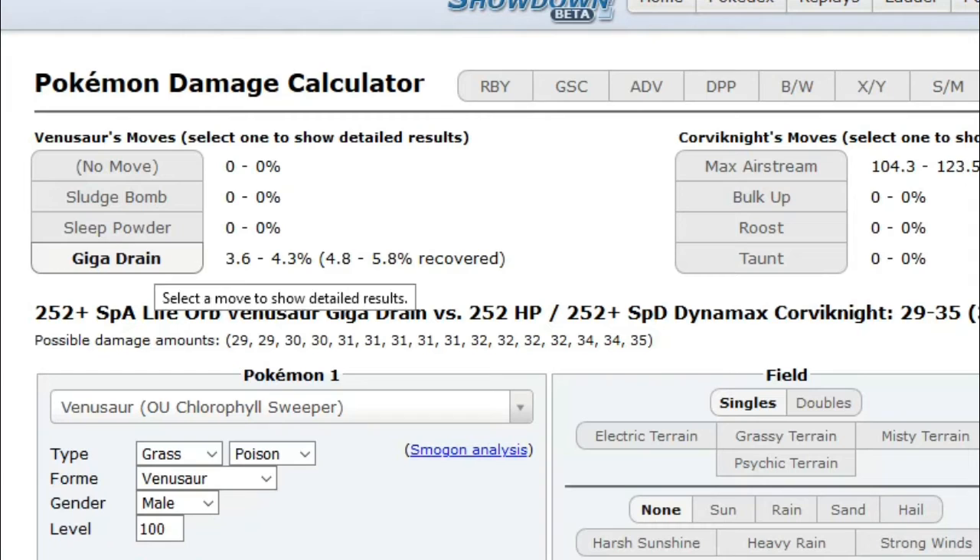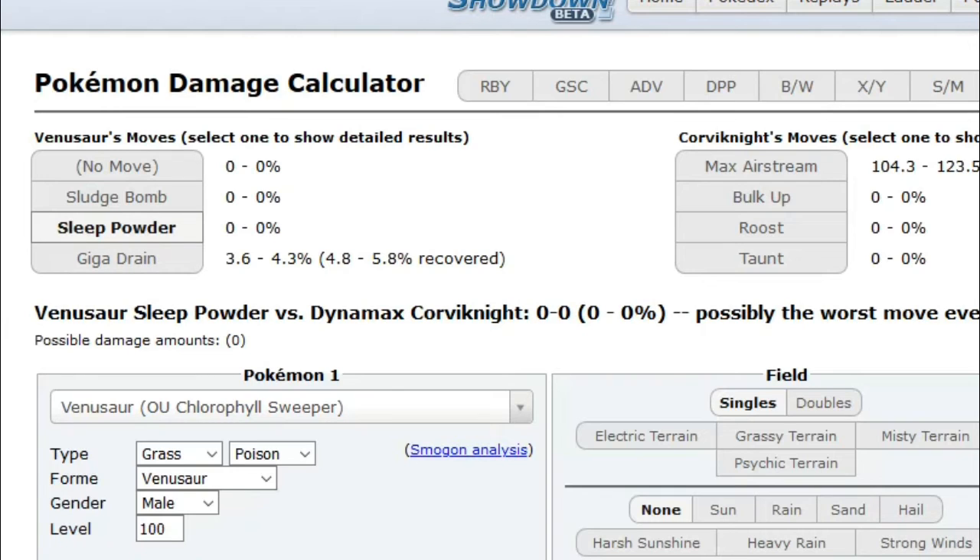Obviously not against Charizard-X because that's a bad matchup. Usually what I do is, if the sun is out, get a Sleep Powder and depending on the situation maybe go for a Growth to get that immediate plus two. At that point Venusaur just becomes a monster — almost anything he's hitting is going to hurt pretty bad unless he's resisted by Poison or Grass. Things like Charizard-X and Kommo-o, the Dragon/Fighting type, resist him pretty well.